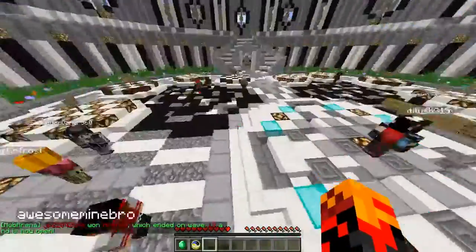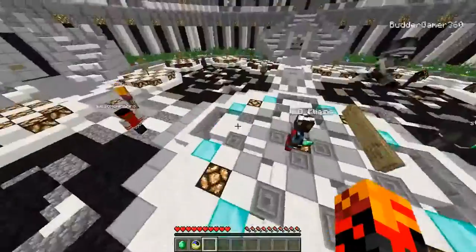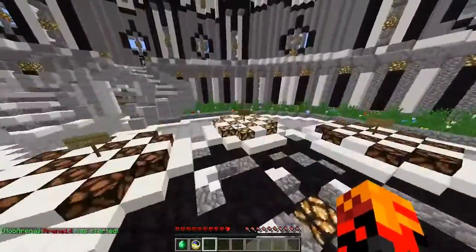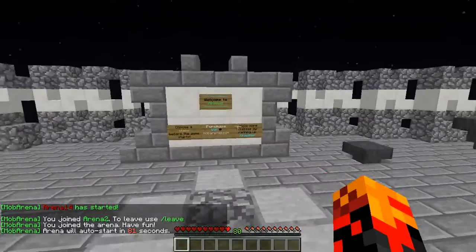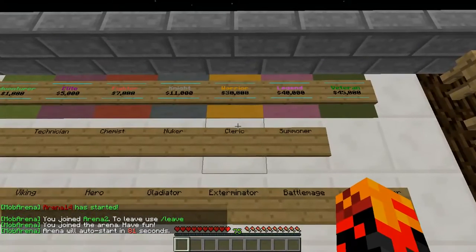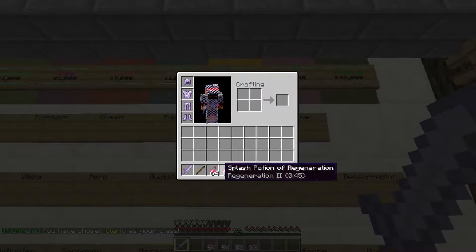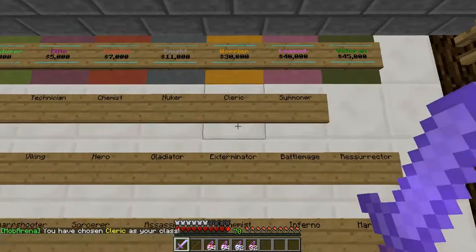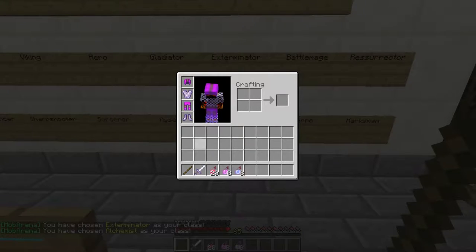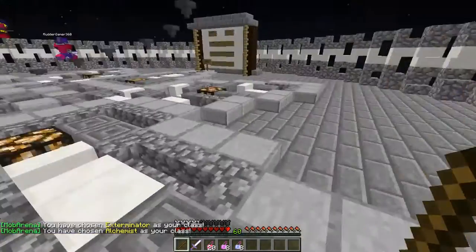Hello guys, welcome back to another Minecraft mob arena video with me, Ram, and Brennon. Let's get started — I just ranked up so we're going to see the new ranks right now. There's Cleric with wand, stone sword, chain armor, a bunch of healing potions, and stuff. For the Exterminator — actually for the first one we'll do Alchemist, this one looks pretty cool, it has a wand.